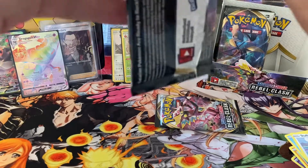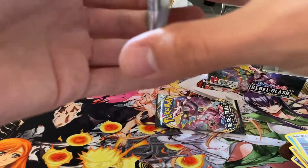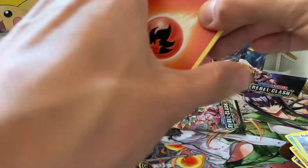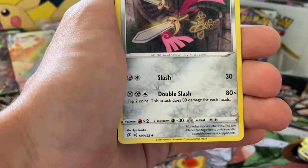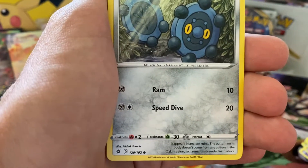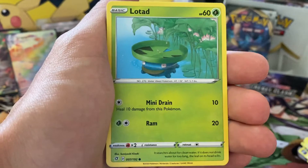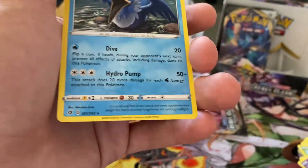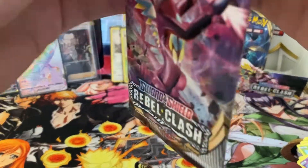I always try to get one Booster Box from the newest released sets to open up on my channel. If you like openings like this and also Japanese cards, vintage cards, everything nostalgic about Pokemon, I hope you consider subscribing — there will be lots of stuff coming up on this channel. We have Dublade — I think that's the first one I've pulled today. We have a Clefairy, Bronzor Reverse, and a Cramorant Non-Holographic Rare.